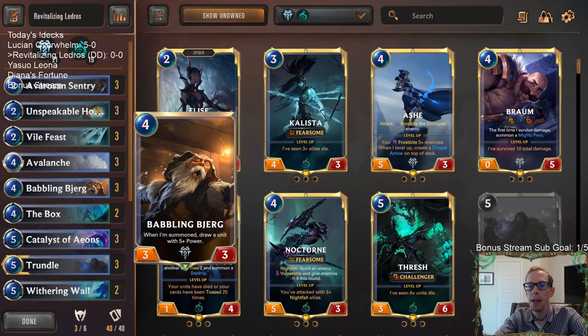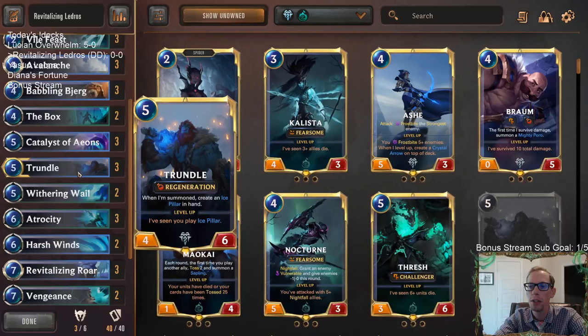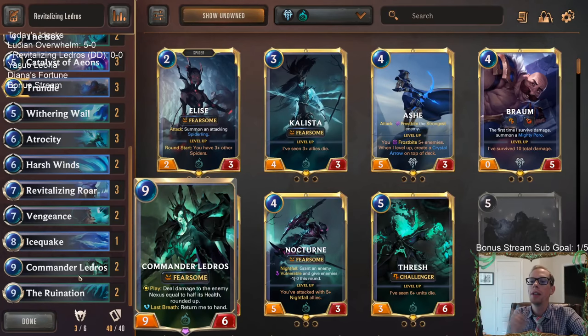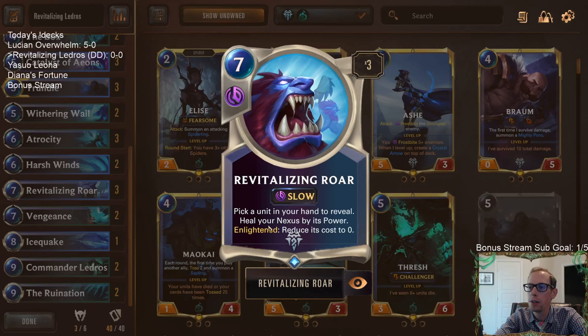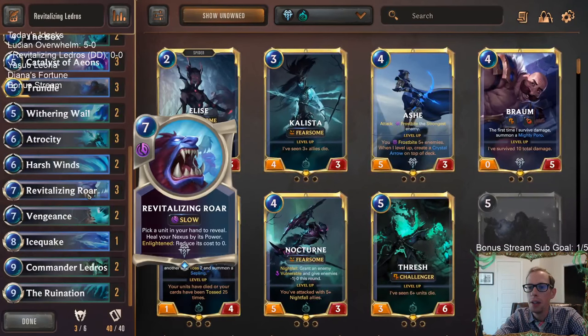Our combo is going to need Commander Ledros — that's going to be a really important card to have. That's why we have Babbling Bjerg to draw Commander Ledros. Thankfully Trundle is not five power, so we're not going to draw Trundle. We need Ledros because we're going to be trying to one-turn kill them with Ledros. So we need Ledros in our hand and then Revitalizing Roar. We're going to pick Ledros, and then we will heal our Nexus by nine because Ledros's power is nine.